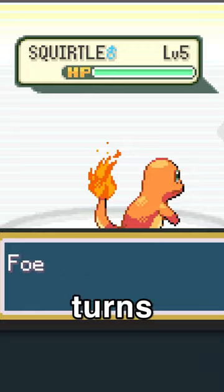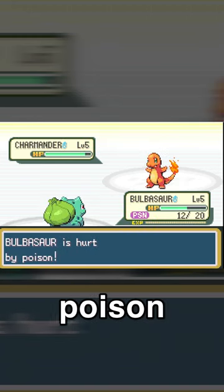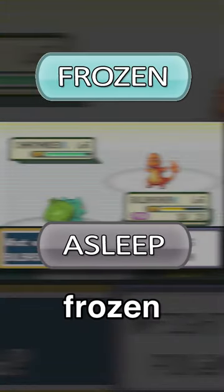For example, you could be asleep for a number of turns and still take burn damage. You could take damage from toxic poison and burn at the same time, or even worse, you could be asleep, frozen, and poisoned at the same time.